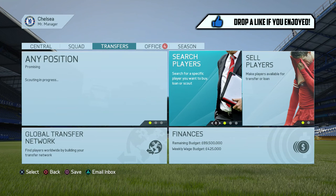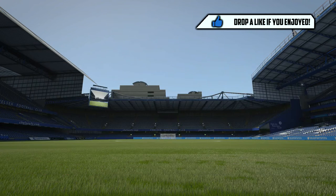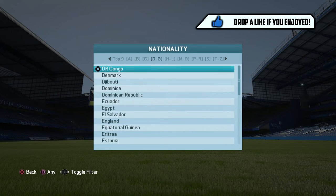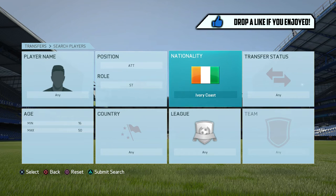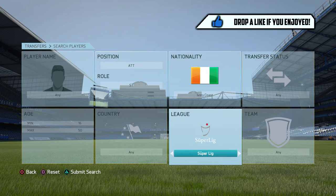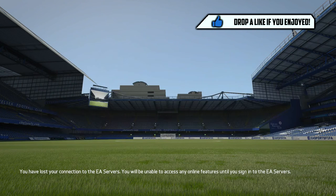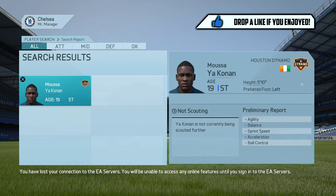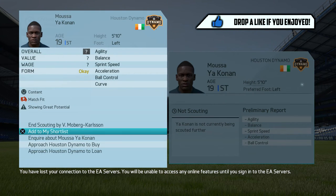What you're going to do is go to Search Players and filter by position — we know he's a striker, that's the only position he plays. Then filter by the exact same nationality, which is Ivory Coast, because you're trying to find his regen. Then filter by league — the MLS, where he retired. Searching turns up Musa Yakkonen, who plays for the Houston Dynamo. He doesn't regen in the team he retired at, so let's go ahead and scout him.